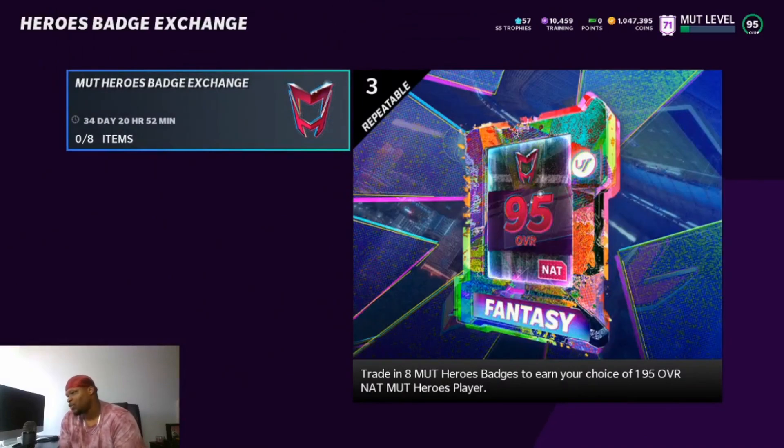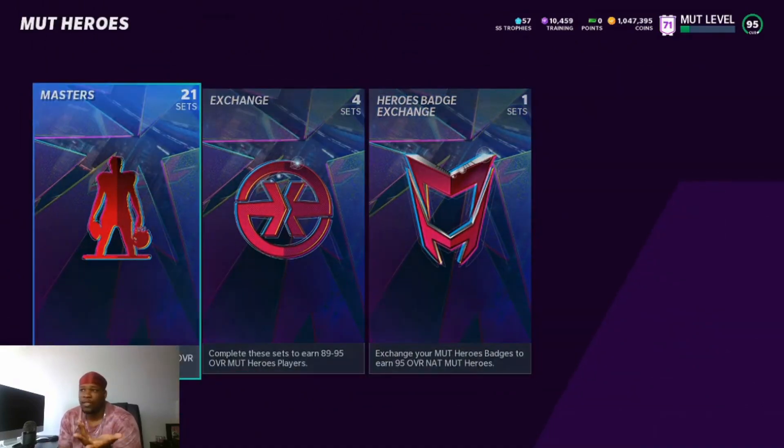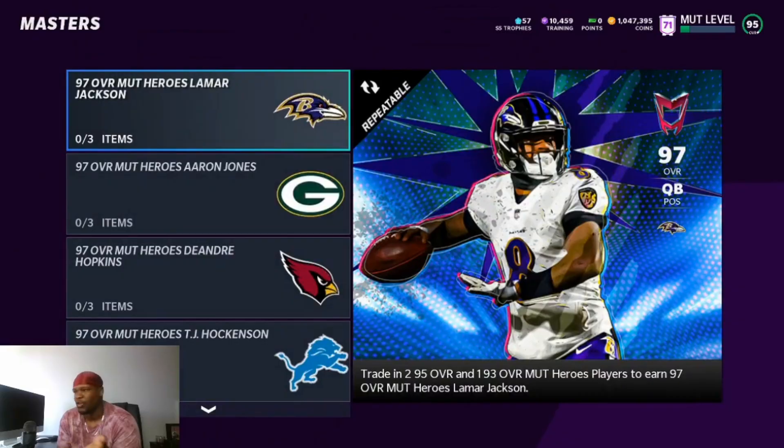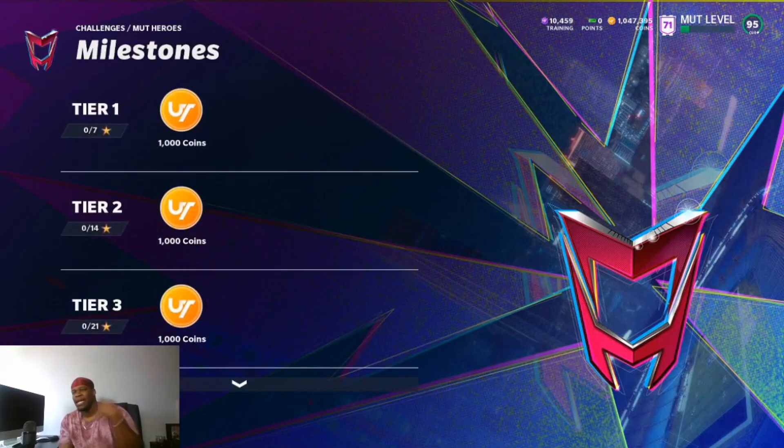Here is the Mud Heroes exchange where you trade in nine Mud Hero badges — which you get from solo challenges — to get a NAT 95. With that 95 you'll be about a third of the way to completing one of these players. If you complete all your solos today you get an 87 plus and around 5,000 coins — not too bad for some solo challenges that seem pretty simple.